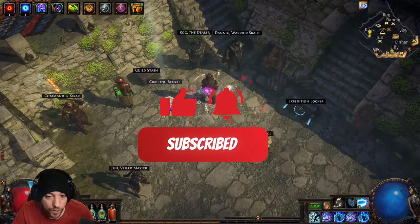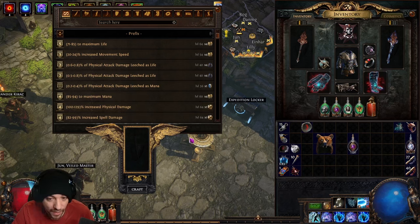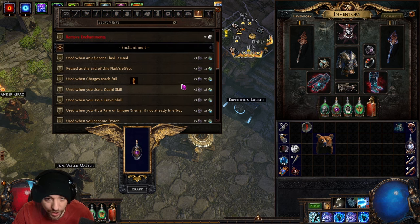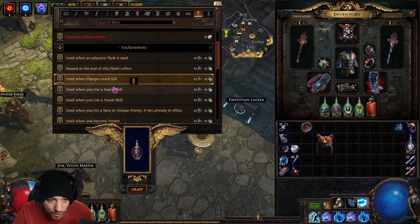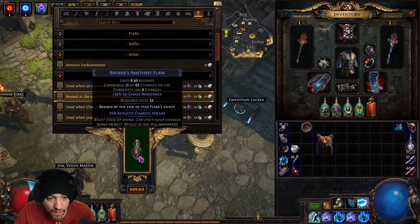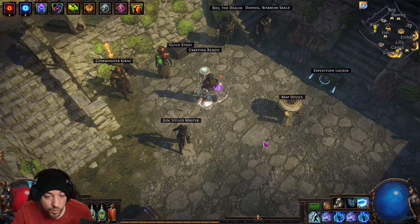Always automate your flasks using the crafting bench when it's ideal to do so. After finishing the campaign and picking up crafting recipes, you can craft 'Used when charges reach full' or 'Reused at the end of flask effect' onto any utility flask — not life or mana flasks. 'Reused at end of flask effect' is especially great for long-duration flasks like Progenesis so you're not piano-ing keys the whole time.